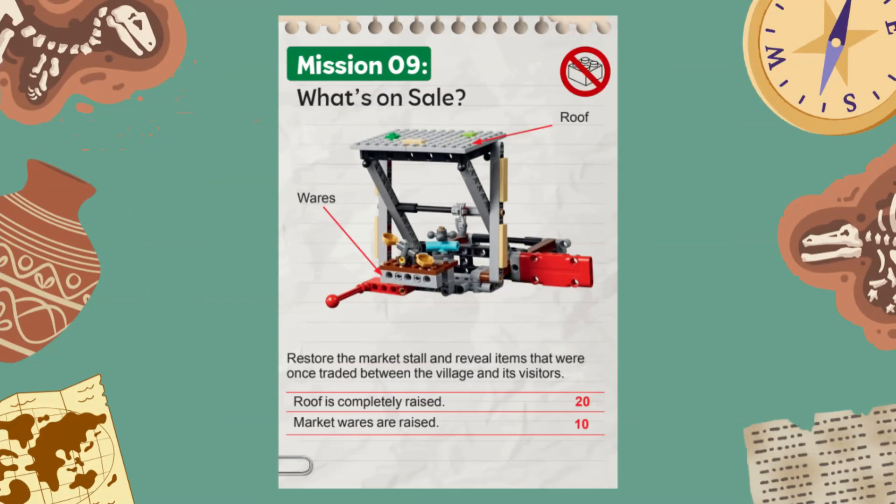Welcome to the 2025 First LEGO League Challenge Unearthed Robot Game. In this video, we are showing you a solution for solving Mission 9, called What's On Sale, with the Spike Prime Advanced Driving Base built from the instructions provided in the Spike app.